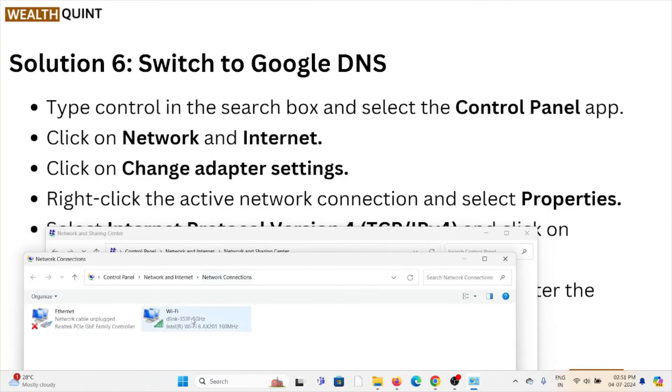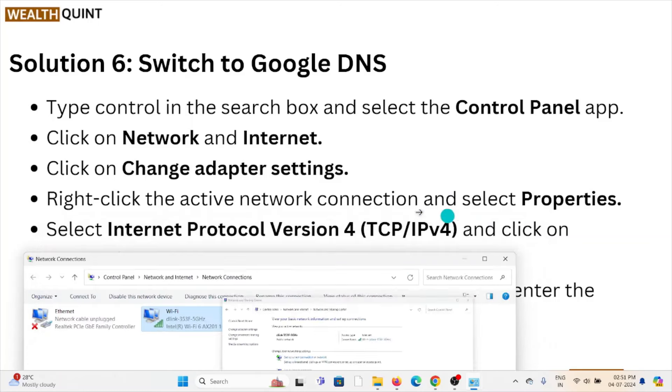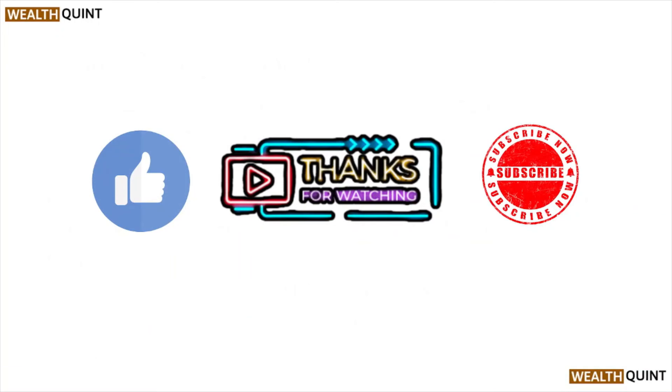Right-click on the active network connection and select Properties. Once in Properties, select IPv4 and click on Properties. You can select 'Use the following DNS server address' and enter the Google DNS values to complete the setup.